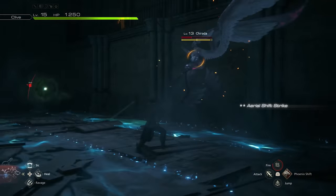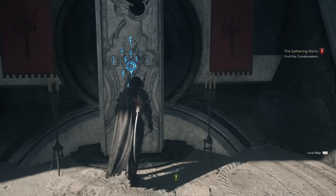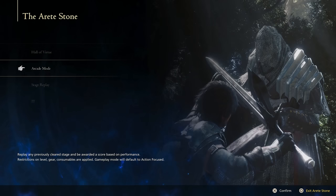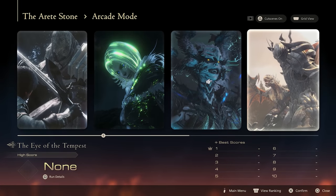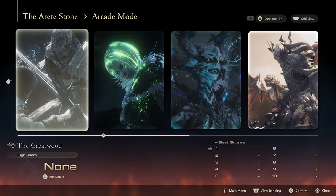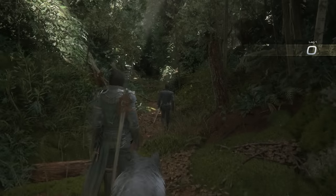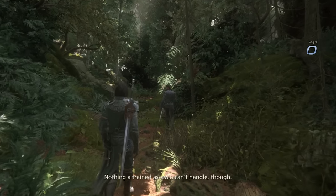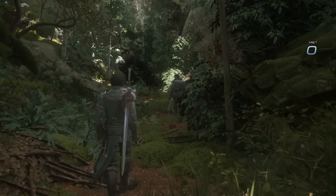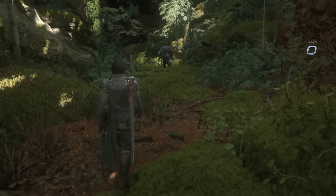Last but not least, we have Ultimaniac mode, which is exclusive to Final Fantasy mode's arcade mode. When you use arcade mode in Final Fantasy mode — where you replay specific stages with a ranking system — you can toggle between Final Fantasy mode and Ultimaniac mode. The main caveat of Ultimaniac mode is that if you die, you have to restart that arcade stage from the very beginning and you don't keep your score. I'll be putting together a follow-up video on Ultimaniac mode, but safe to say, enemy statistics are cranked up even further just for this mode.